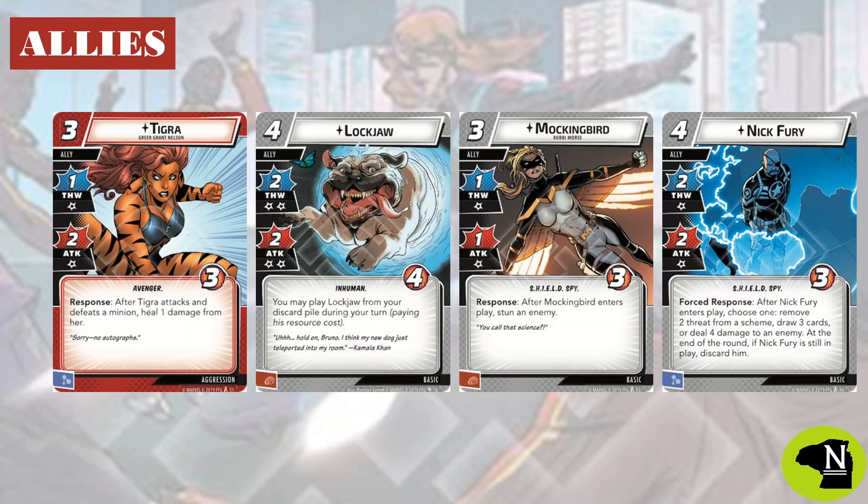Not a ton of surprises here in the ally slot. Tigra can be a huge value, and she's a lot of fun to put Enraged on. That means she won't be able to stay on the table forever, but effectively she becomes like a four-cost attacker with one consequential damage because of the heal. Lockjaw is good — he's a recursive threat that can clean up an otherwise wasted turn by being played from the discard pile, and in this situation we can pitch him to Yarnbjorn for two damage, so he's in.